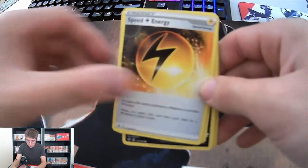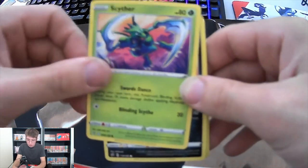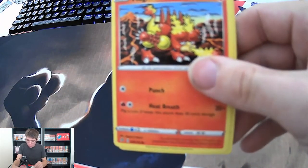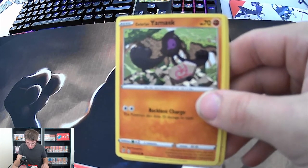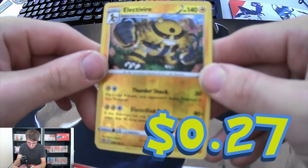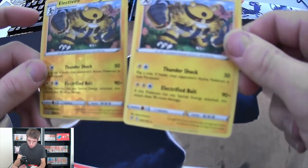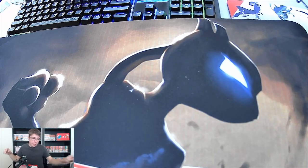We got an Energy, a Beware, a Speed Energy. We got a Tenpenny Piper, a Wailmer, a Cramorant, a Magmar. Magmar is one of my favorite Pokémon - a Fire type. We got a Galarian Yamask. Also we got a reverse holo Electivire, and also a regular Electivire. That's kind of weird guys - we got two Electivires back to back. Okay guys, we're moving on to the next pack.